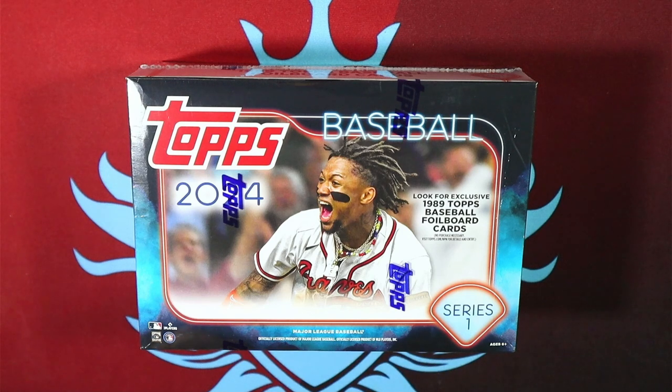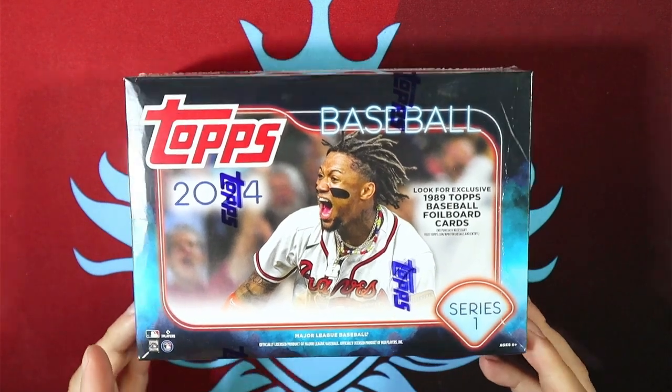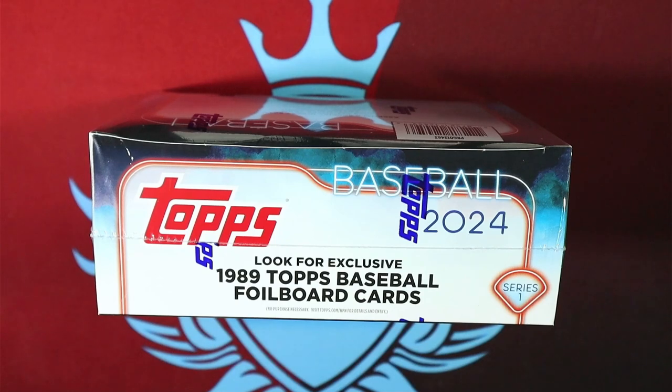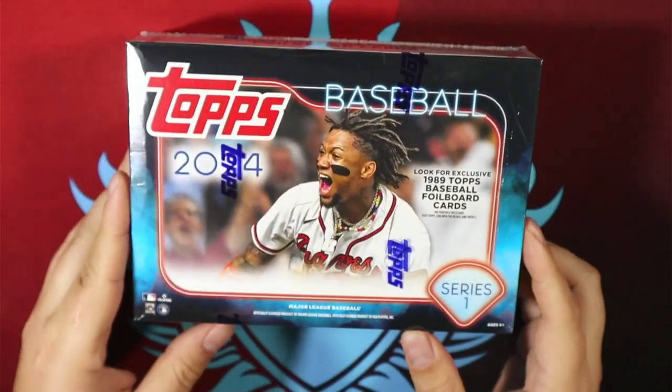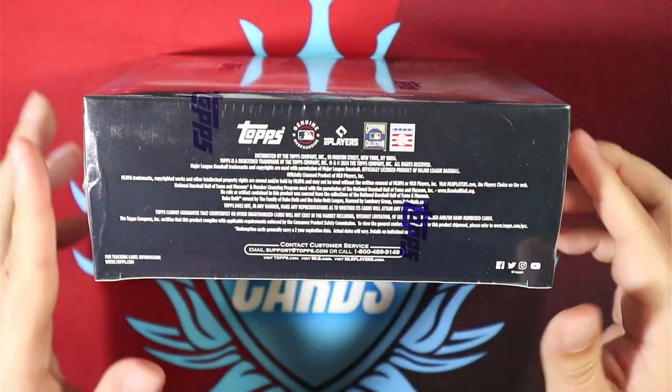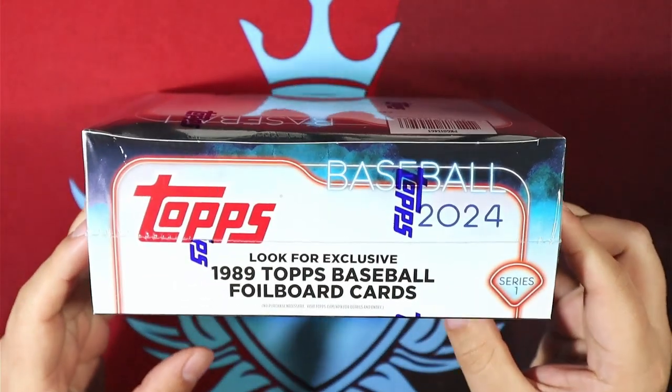Welcome back everyone to another Bloodline video with your boy Steve, back at it with another Topps Series 1 rip. Today we have the Mega Box. We have seen just about every other retail variation — the Value Packs, the Hanger Packs, the Blasters. Now we're seeing the Monster. I think the only thing after this is the Super Box, which I haven't seen yet but I'm not super thrilled to get my hands on at the moment.